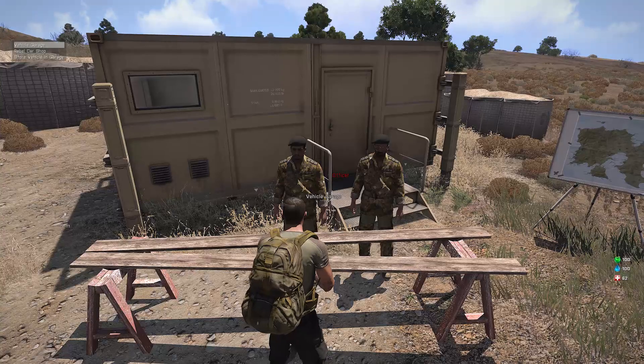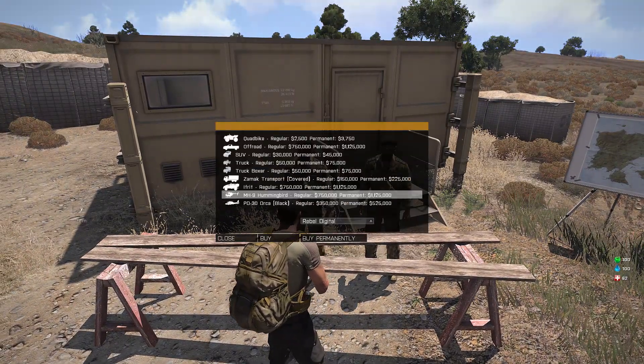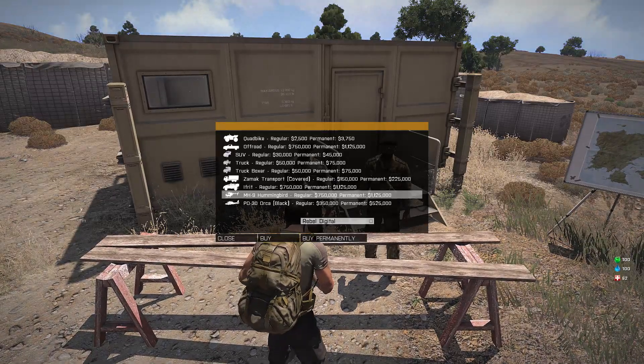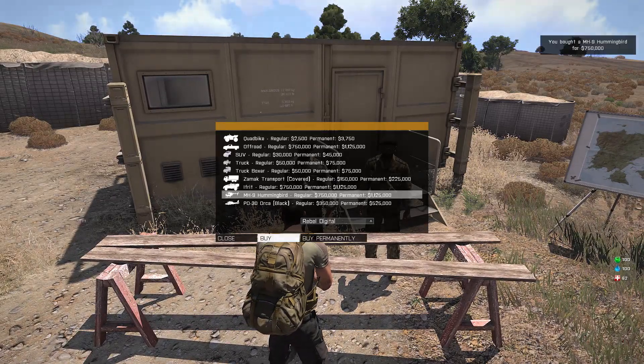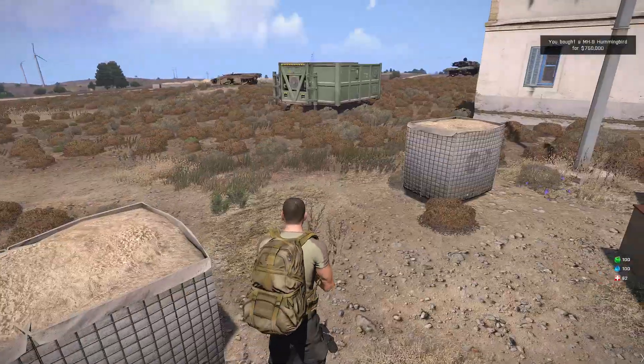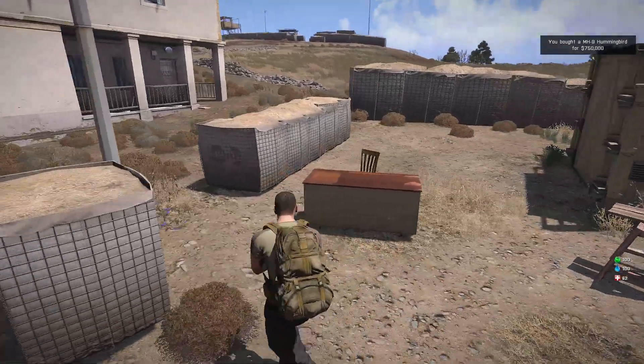Let's get a vehicle — let's get a little hummingbird. We'll go with the rebel digital skin. I'm not going to buy this one permanently because I'll probably just destroy it.